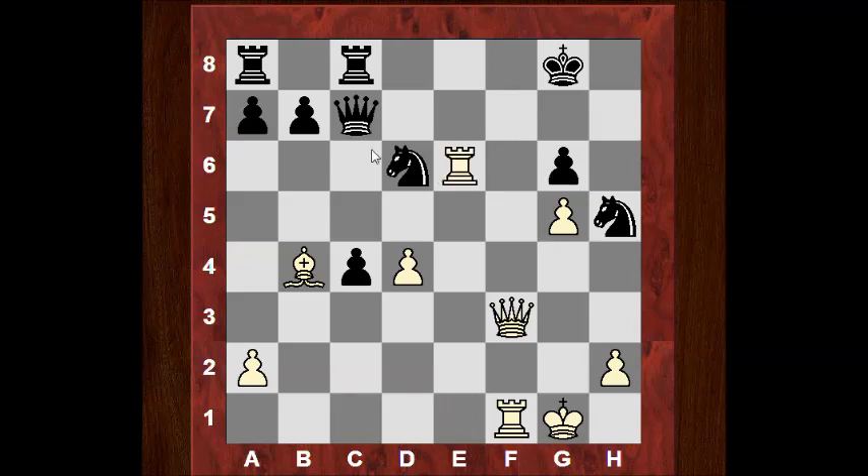So Fx, Rx — it's a piece sacrifice here with a double attack on d6 and g6. Vishy Anand tries to defend with the move Qf7. Now a very, very powerful move from white — can you see what white played? It's the very strongest move according to engines. What would you play here? Five seconds.